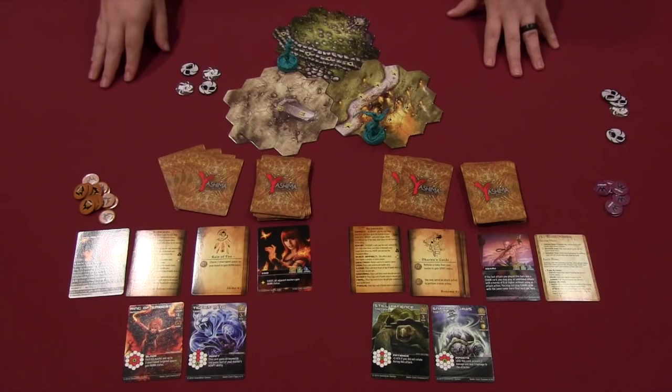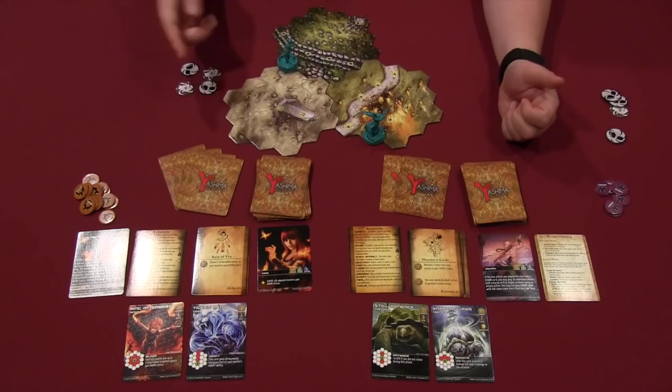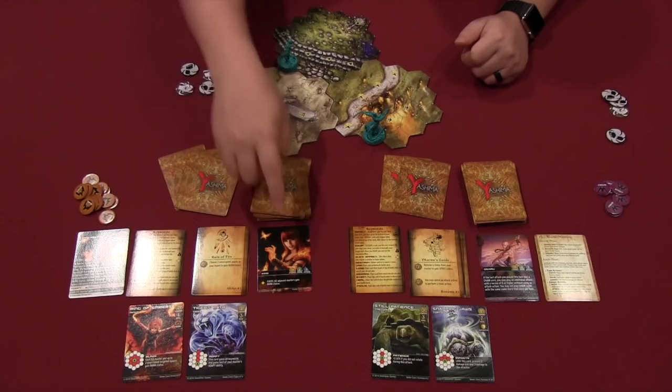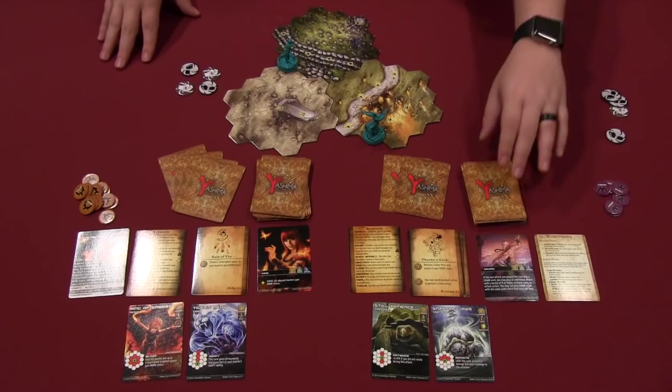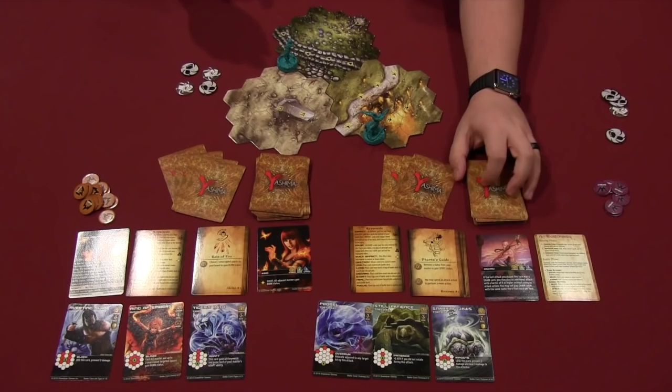After the Destiny step, you go on to the reconcile step. This allows you to get rid of cards — called using them — by putting them on the bottom of your deck from your hand, then drawing back up to your hand size as dictated by your character: three for one player and four for the other. After that, you move on to initiative, where each player reveals the top card of their deck and adds it to their karma pool. The player who reveals the higher value gets initiative and takes their actions first.